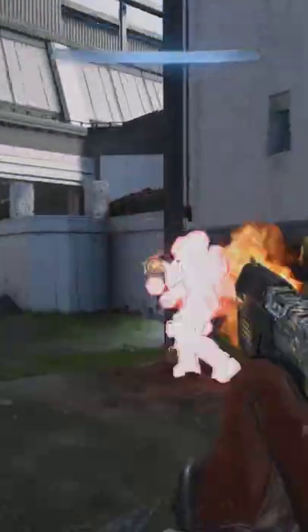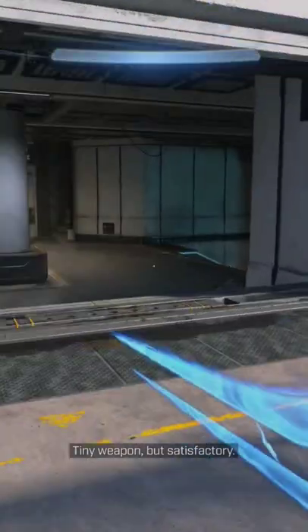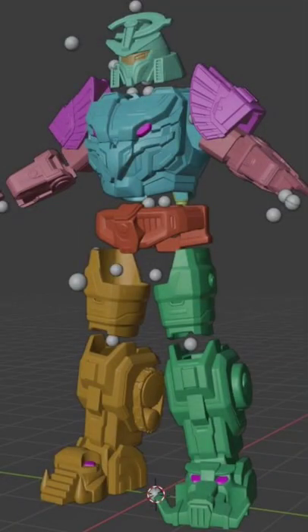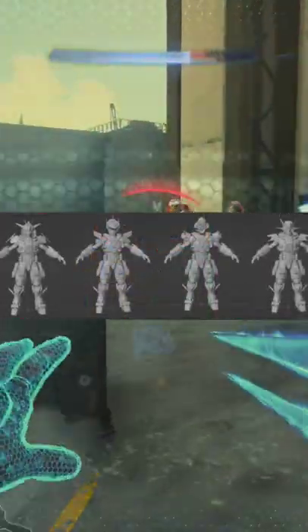Some new armor has leaked for Halo: The Master Chief Collection, and if you thought the Season 6 Anvil season stuff was weird, well, get ready for this. A lot of these look like they were straight up ripped out of something like Transformers or Gundam, and they look really cool.